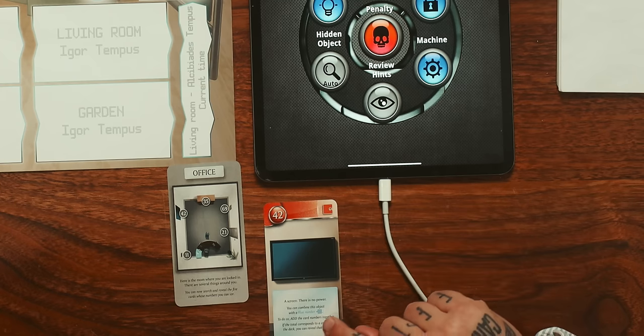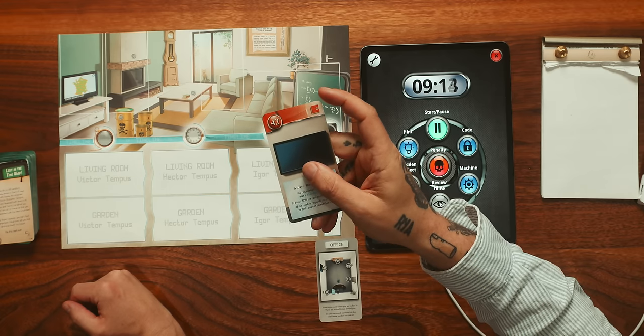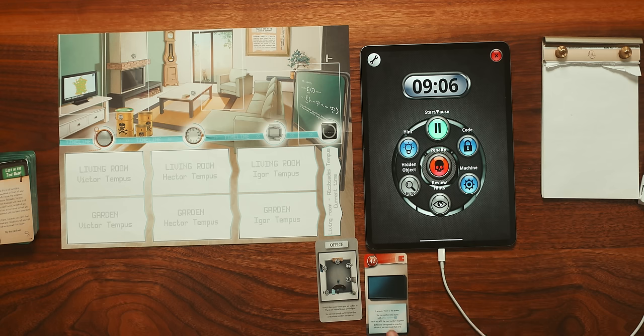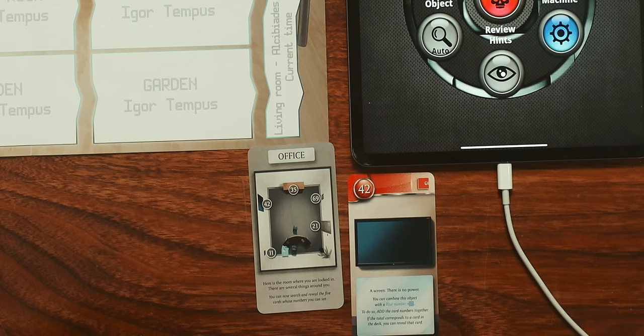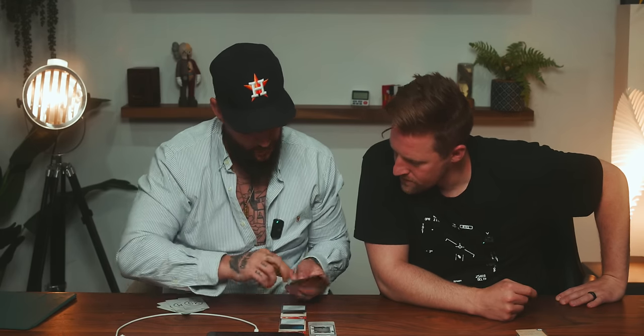We should combine this object with a blue object. So this is a red object - a red puzzle piece - and you can combine it with a blue one. If the total corresponds to a card in the deck, you can reveal that card. So if we're looking for power, maybe there's a remote here. Let's look at 35a - a locked cabinet. You can combine this object with a blue. Let's go to 11a - a key. I can combine this with this, giving us 46, so we take card number 46, and it opens.